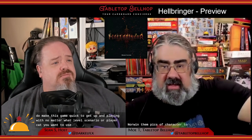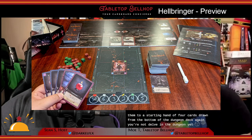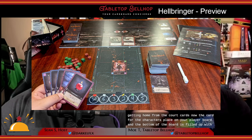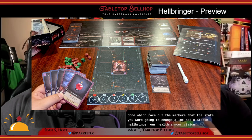Everyone then picks a character to play, of which there are six to choose: Warrior, Hunter, Paladin, Druid, Monk, and Sorcerer — pretty typical fantasy character classes. You're going to take the starting card for that character and add them to a starting hand of four cards drawn from the bottom of the dungeon deck. The card for the character is placed on your player board and the bottom of the board is filled out with your character's starting stats using dry erase, because the stats are going to change a lot. The stats in Hellbringer are health, armor, vision, action points, skill, and end limit.